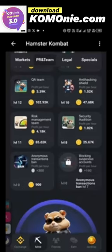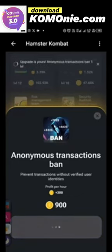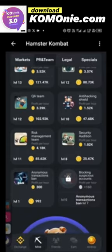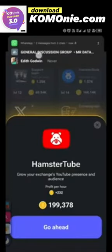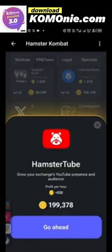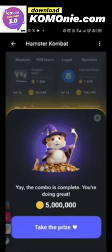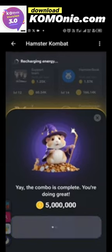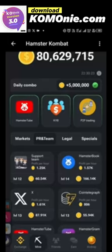I can see Hamster Tube has just opened — I'm here to buy it. There's also an anonymous transaction ban card here at 300 per hour — I bought that too, starting at level 1. Now for Hamster Tube itself, it costs 199,378 coins. I've gone ahead and purchased it. As you can see, the daily combo is now complete — all three cards are unveiled. Come and claim your 5 million coins; the total has already increased.